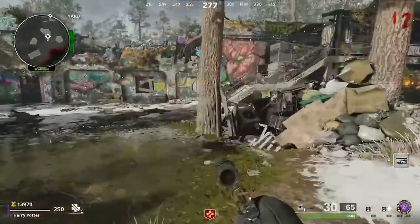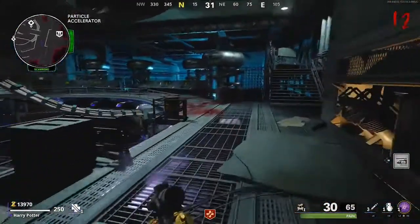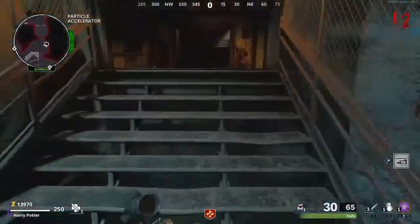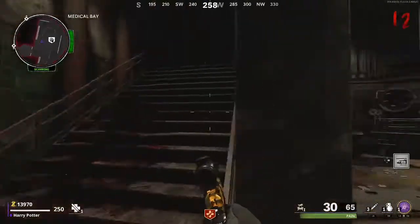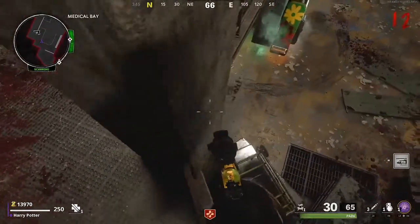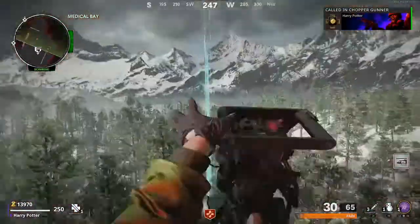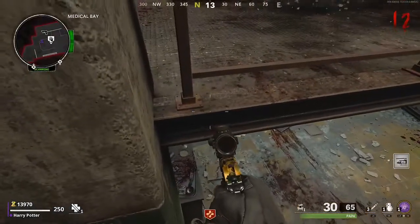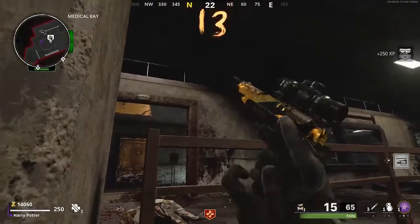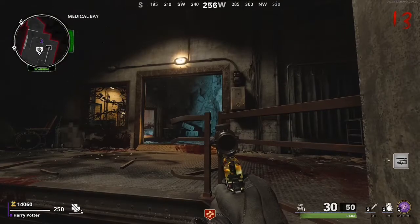This next one is a pile-up glitch and you're going to need a Chopper Gunner. Run through the particle accelerator room and make your way into the medical bay. Once in the medical bay room, go up the stairs and get on top of this railing. Push yourself towards the wall, then jump, move to the right, and activate your Chopper Gunner. If done correctly the zombies will pile up in front of you and you'll be able to get kills, headshots, XP, battle pass XP, and all that good stuff.